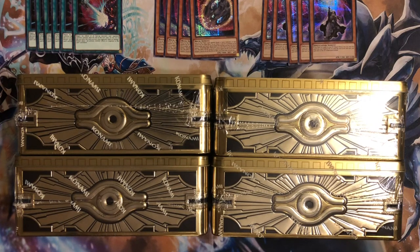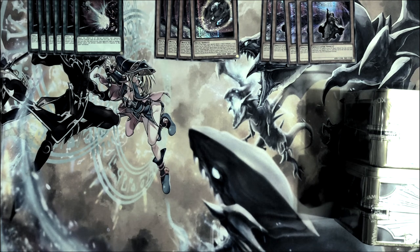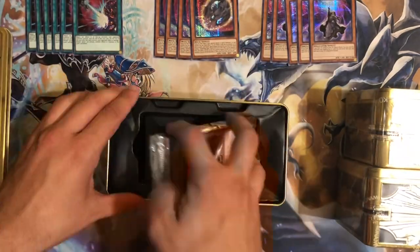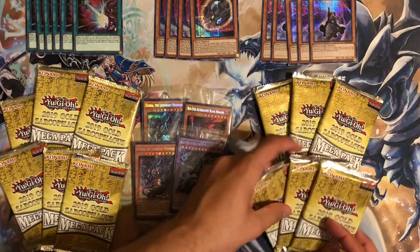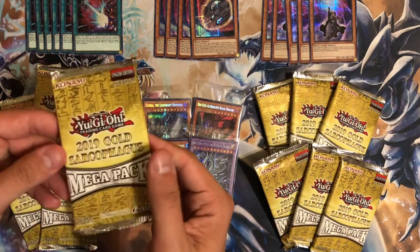Hey guys, I'm Brian and Logan and we're here to crack open some of these 2019 Gold Sarcophagus Mega Tins. We've been pulling them all week long and we're just looking to complete our double play set of Dark Ruler No More, which you can see we already have. We need two more Nibiru and one more Dimension Shifter. We figured it would be a little more interesting to open these on camera, so yeah, we got four — let's go.